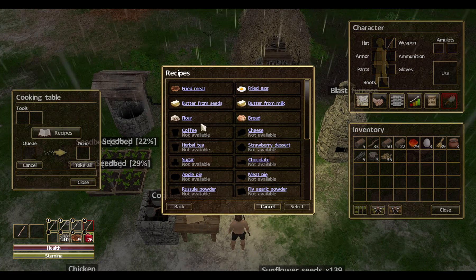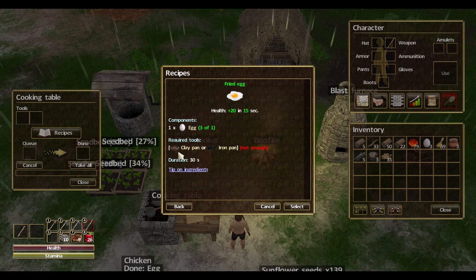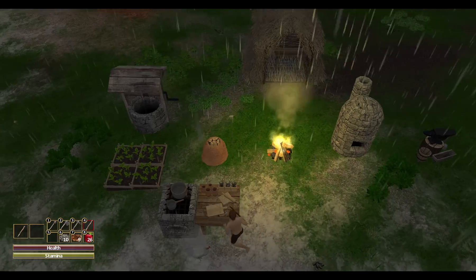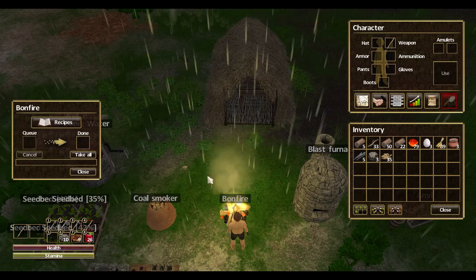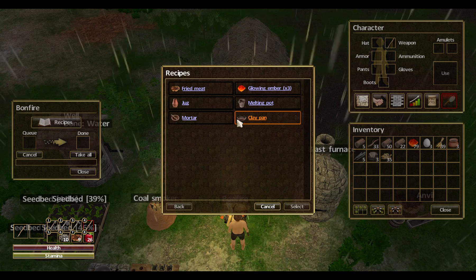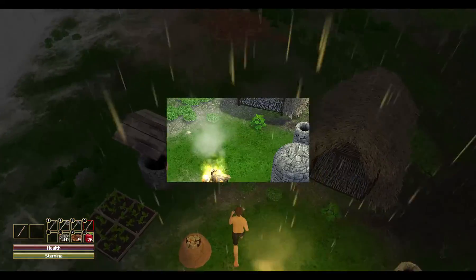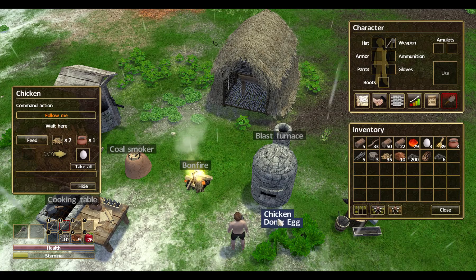What can we make so far? Fried egg — we know we need to make one. We need a clay pan or iron pan. So for the clay pan, we need 10 clay. Go figure.